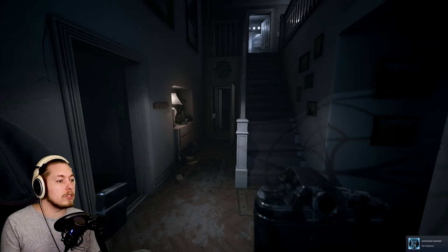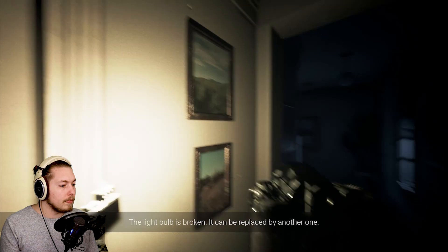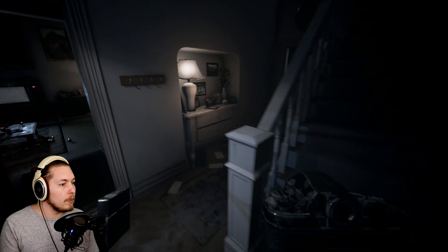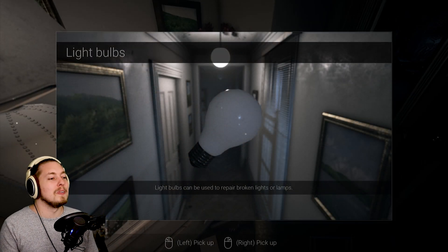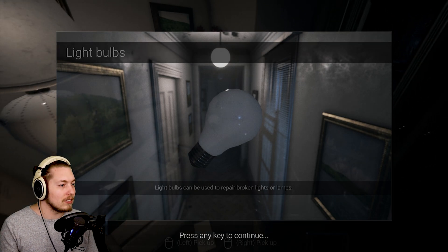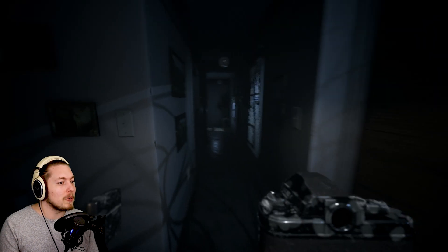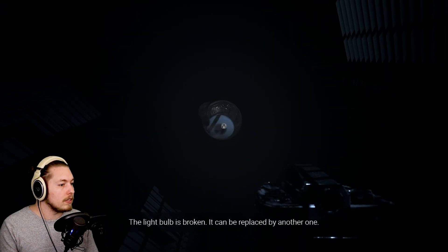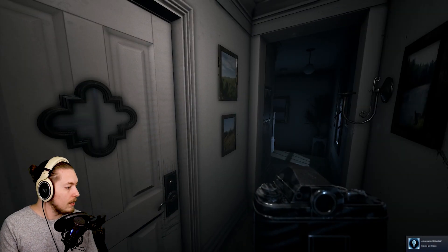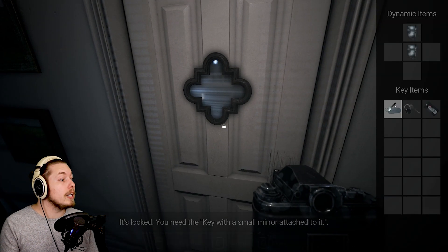Oh, that was a collectible. Maybe we should put a light bulb in that thing because we got one right here. Come on, work with me - be a little faster. Put that in right there, awesome. Novice electrician. Okay, you need a key with a small mirror attached to it.